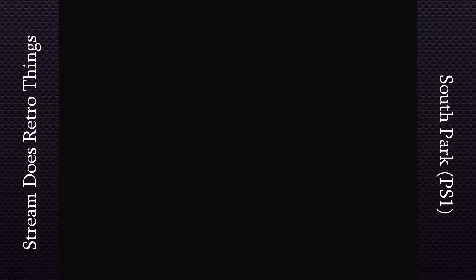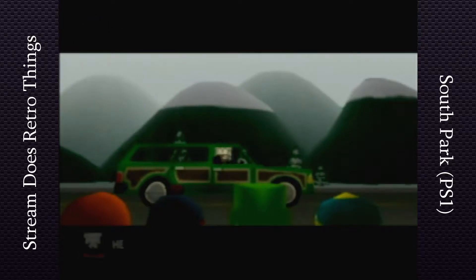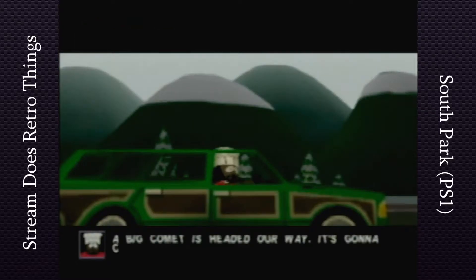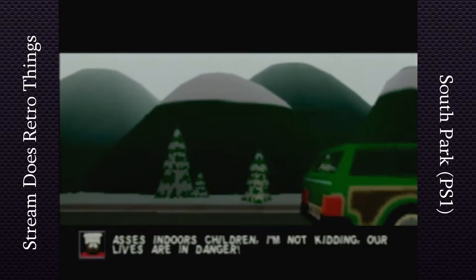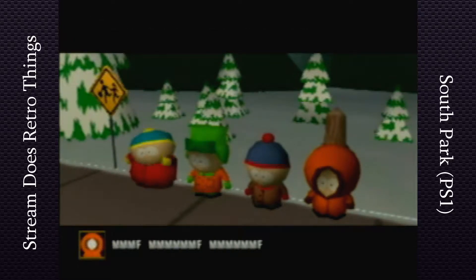So we're doing Operation Turkey Butt. We've got to find all our— oh, hold on. Hi, Chef. Hello children. Did you hear the news? A big comet has hit our way. It's going to cross paths with the Earth, and when it does, all kind of crazy spooky stuff is going to happen. Spooky like you better get your asses indoors, children. I'm not kidding. Our lives are in danger. What the hell is that about? Chef is weird.